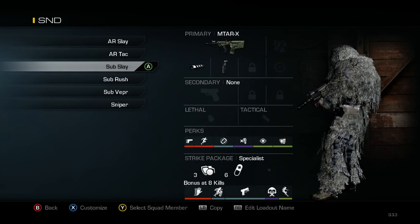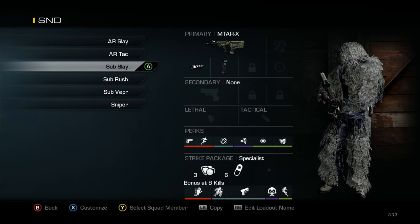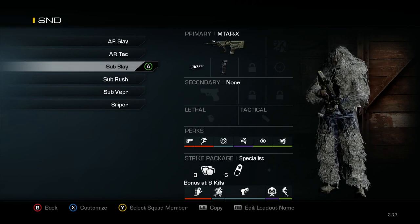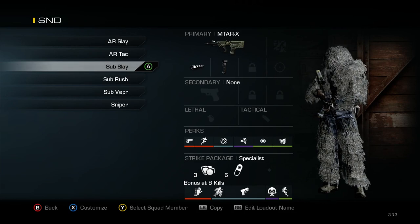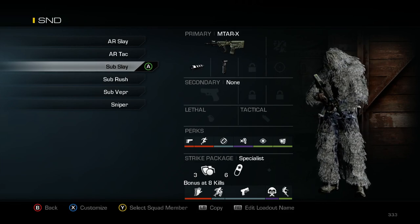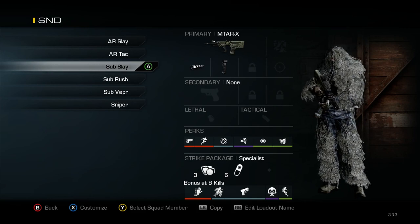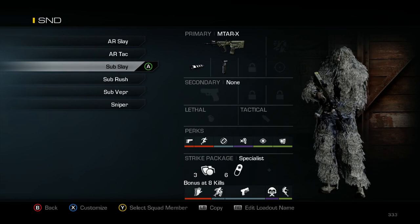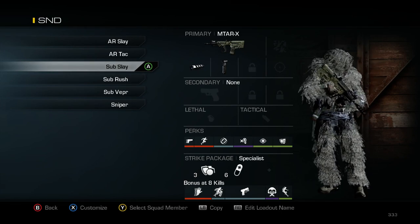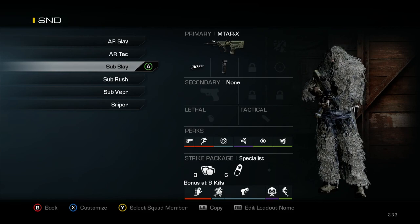Getting into my Sub Slayer class, I've got the MTAR with Muzzle Break and Foregrip. For perks I've got Ready Up, Marathon, Steady Aim, Dead Silence, Focus, and Tack Resist. This is all about staying alive, and that's why I have Blast Shield as the earliest one in my Strike Package. I don't have Quick Draw — instead I have Steady Aim and Ready Up, because for SMGs you don't really need Quick Draw. If you've seen J-Cap's video on Steady Aim on the MTAR where he got that insane kill in a GB match, you'd know what I'm talking about.